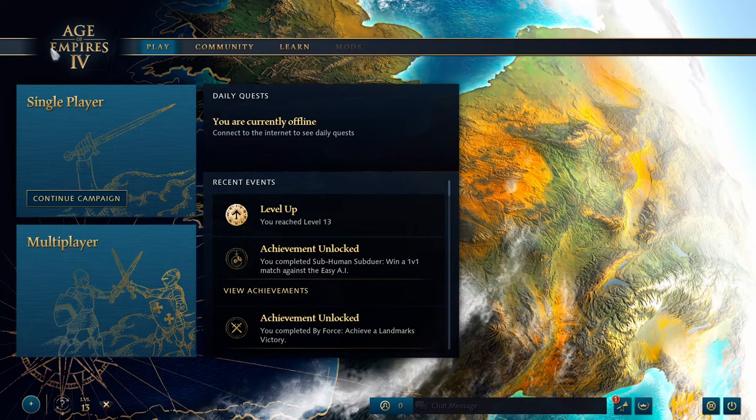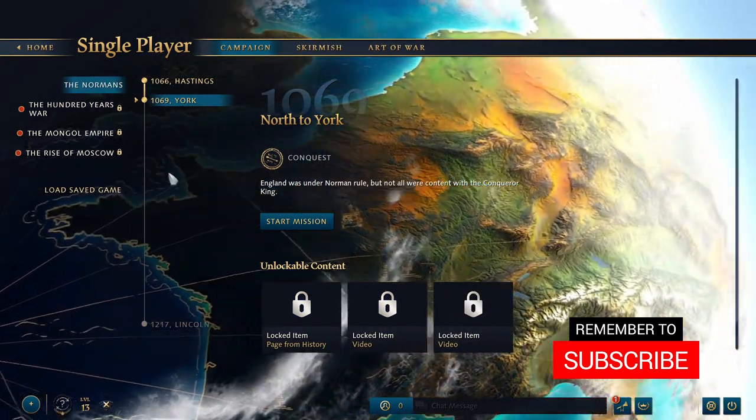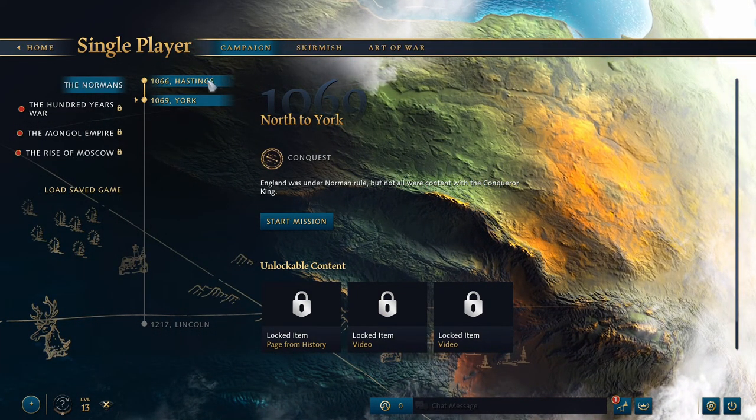Hey everybody, Keith Kaye here and we are back with another Age of Empires IV video. Today we're going to take a look at the next chapter of the Norman Campaign. If you saw my previous video, which I'll link to here in case you haven't, we watched and completed the Battle of Hastings in 1066 against the Saxons and King Harald.